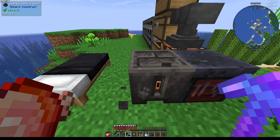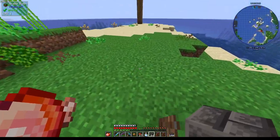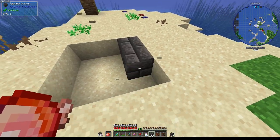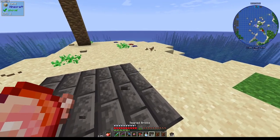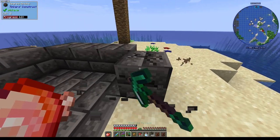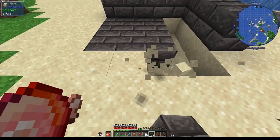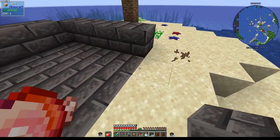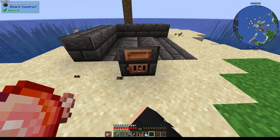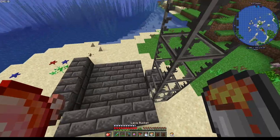Then I would recommend mining all that up. You're going to want a considerable amount of seared bricks — I got about two and a quarter stacks because I want to make a fairly large smeltery. You can do a 2x2 interior, but I'm making it 4x4 just so that it has more internal space, because the space inside is what dictates how many ores you can actually have in it. Then we're going to put the smeltery controller right here, which is where you interface with it. The fuel gauges go here, and that's where we put our lava.